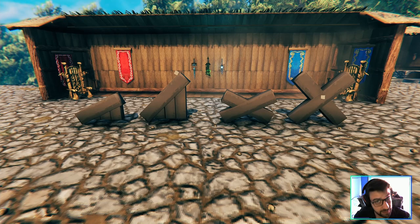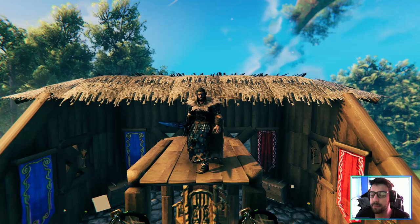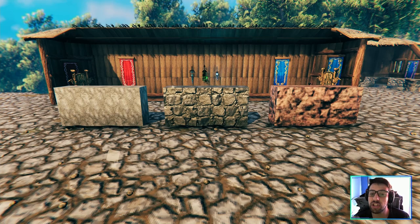We also have rooftops and roof corners. In this darker wood, the rooftops and roof corners look great, and will help you overall. By the way, if you're still watching make sure to drop a like and subscribe — especially that subscribe.